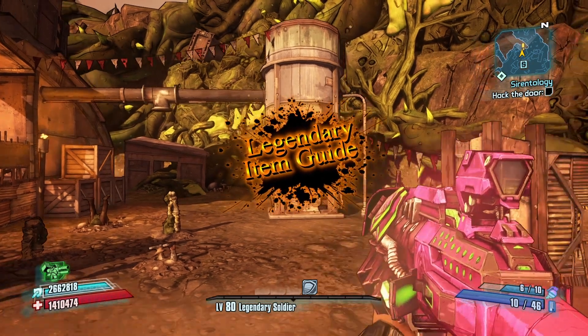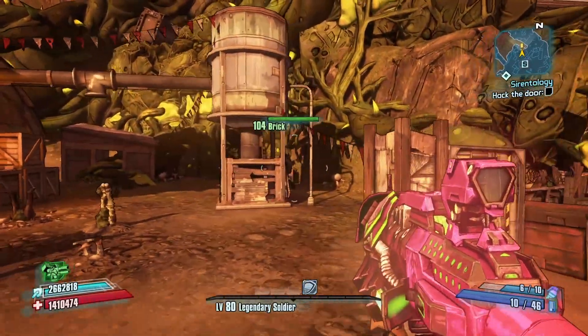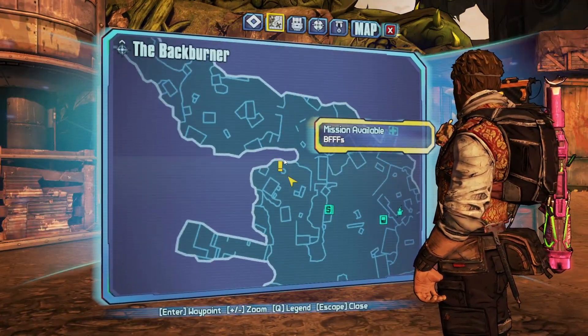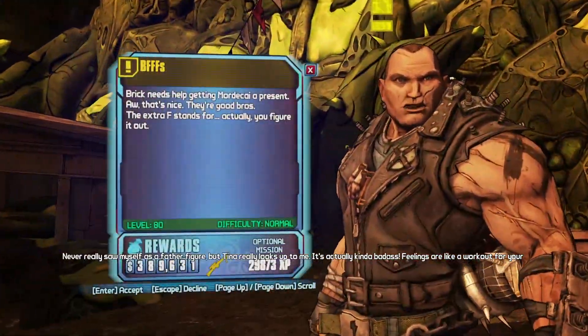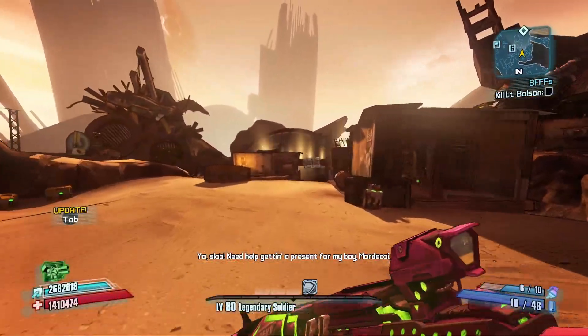All right guys, this is Mithril back with another item guide video. Today we are here in the Fight for Sanctuary DLC, in the Back Burner, and what we're doing today is the BFFFs quest. We're getting it here from Brick, so we're going to be doing it together.